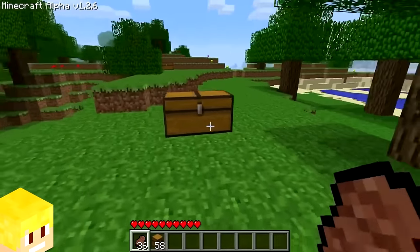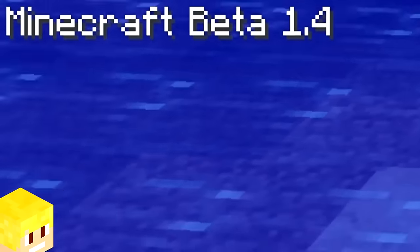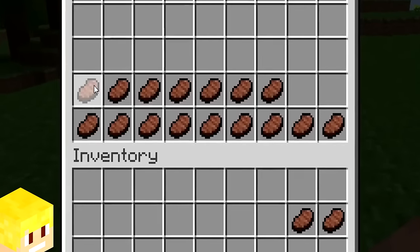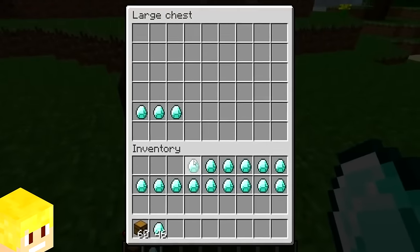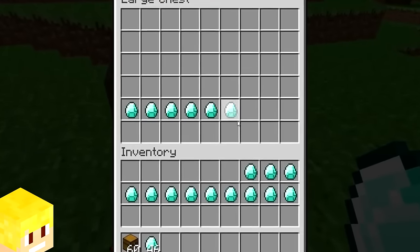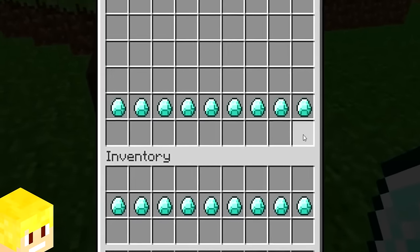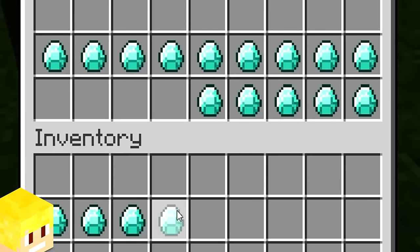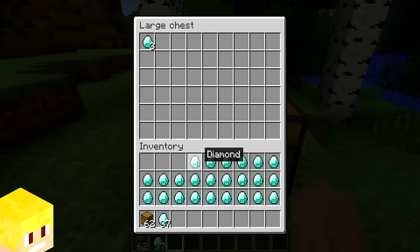Back in the earlier days of Minecraft, from alpha to beta 1.4, players were not able to shift click their items into the chest. Veterans had to painfully drag their items into the chest. But then in beta 1.5, shift clicking was added.